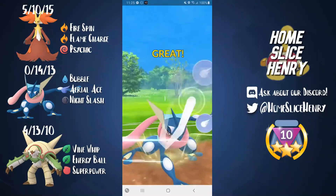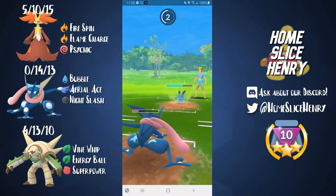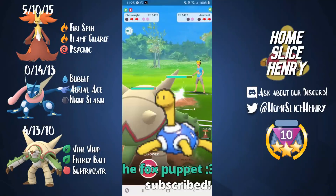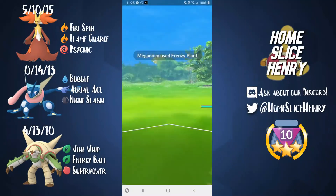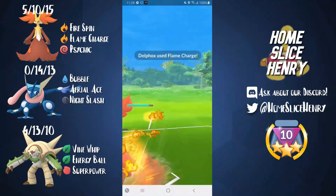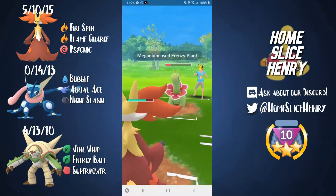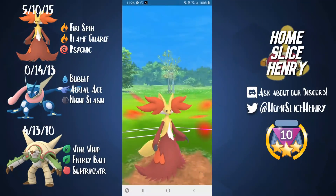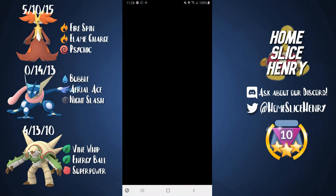Azumarill is in the back — that still works because Chesnaught does very well against Azumarill. We go straight for Aerial Ace and Azumarill decides to throw, so that works out perfectly. Play Rough — that's fine. We come in with Chesnaught. They come in with Meganium — I switch back to Delphox. I shield in case it's an Earthquake, but it's just a Frenzy Plant. I go for the Flame Charge right away to start ramping up Fire Spins. Flame Charge gets the shield. I let another Frenzy Plant go and Fire Spin down. Then I go straight for the Psychic onto Azumarill — does quite a bit of damage and takes out Azumarill. Delphox Azumarill counter confirmed!